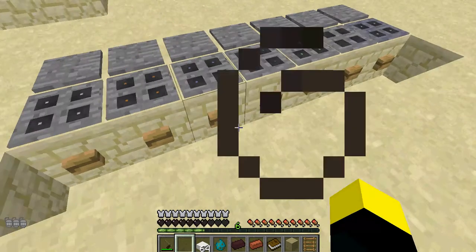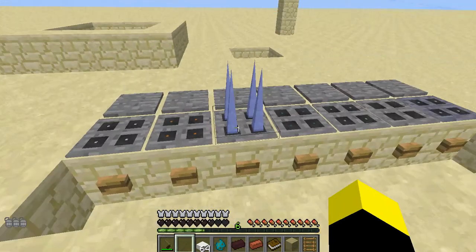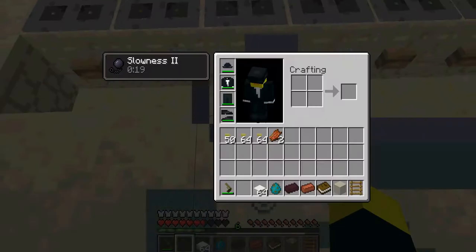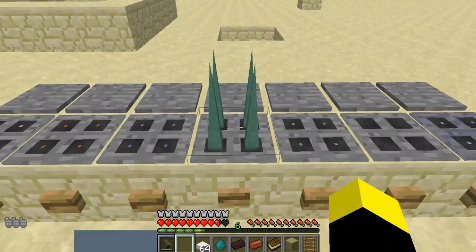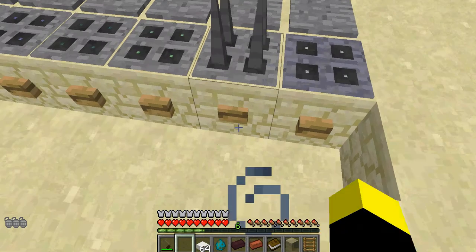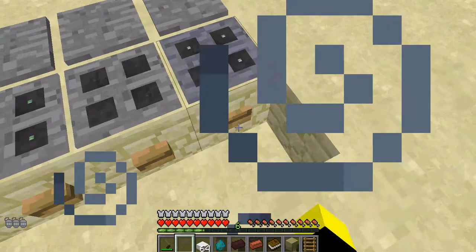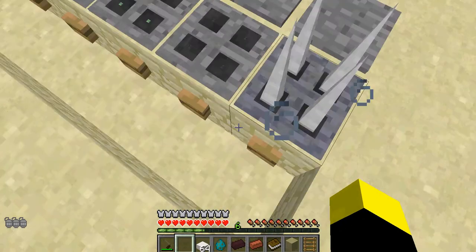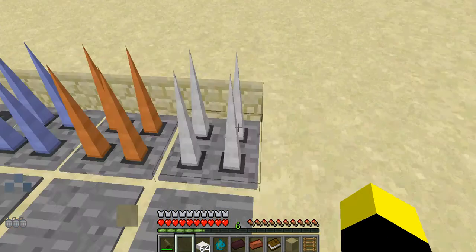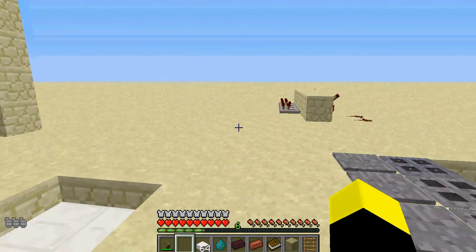Flaming spikes set you on fire. The slowing spikes slow you. These spikes blind you — I don't want to get blinded, though. These spikes poison you. These spikes wither you. And these ones do not get triggered by redstone — they're automatic. So they can all be triggered by redstone, except for the last one, which is automatic.